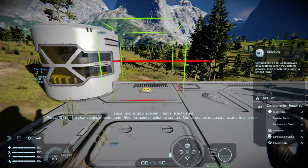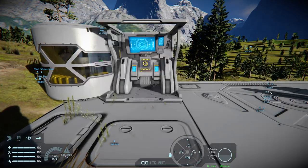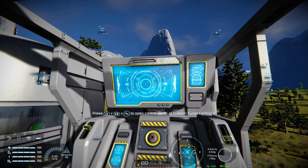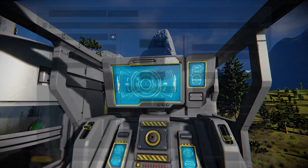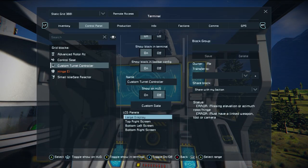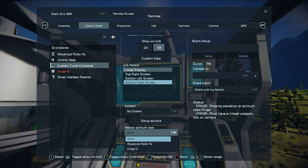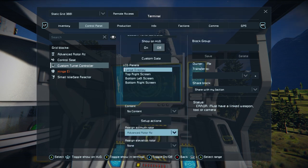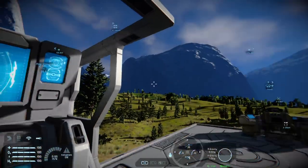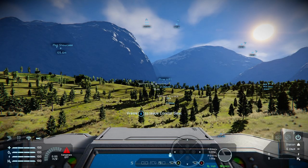Pop open your build menu with the left stick, cycle through until you reach your programmable block, then bring in your custom turret controller. If you've watched my other tutorial on this, it's really simple — open its control panel, assign the azimuth rotor and the elevation rotor. You'll get some errors but that's alright.